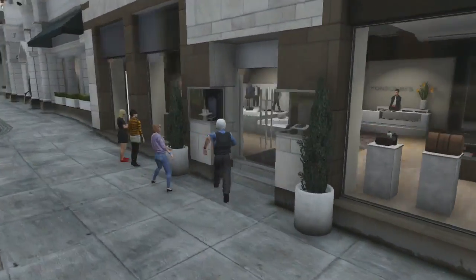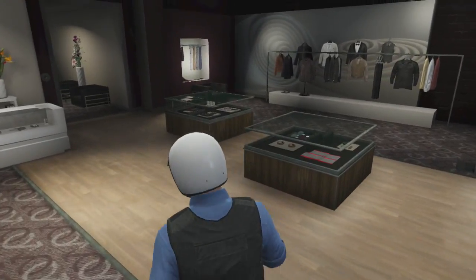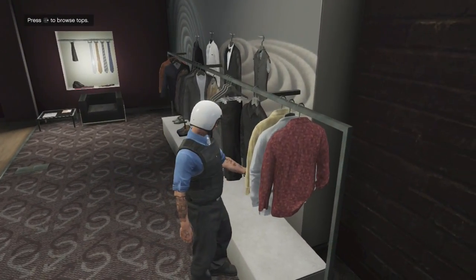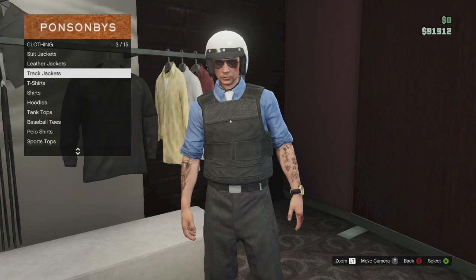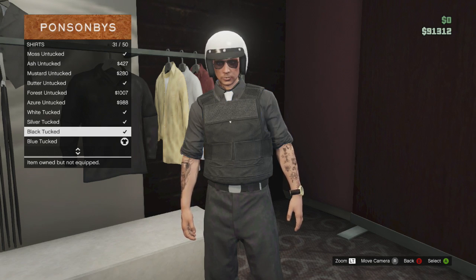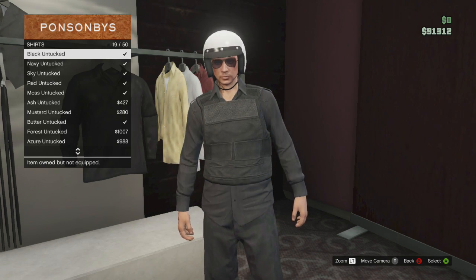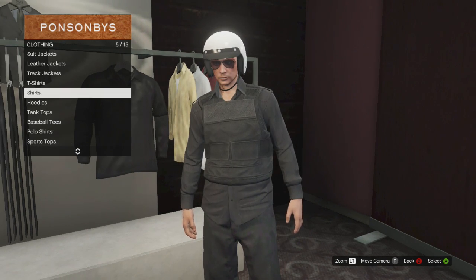Now onto the mercenary look. There are so many different ways you could dress like a mercenary, but this is how I usually do it — it's not much different from the police look anyway. You just go up to the top section, go back into shirts, and scroll up until you find black untucked. Leave the body armour on because you're going to use it anyway.